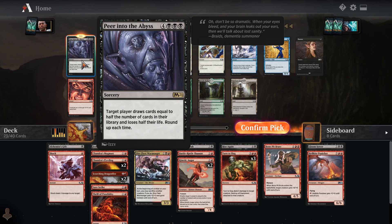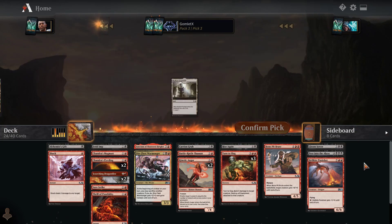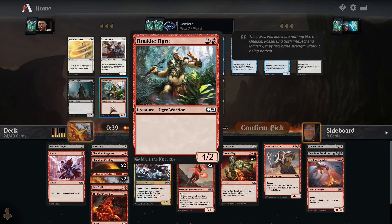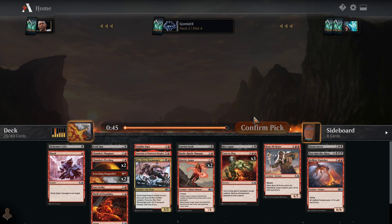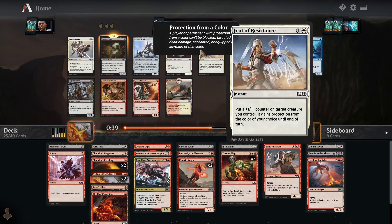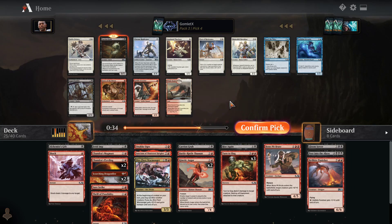If you can cast Peer into the Abyss and not die the next turn, it's really hard to lose because then you just have so much card advantage. It's a crazy, explosive card. I'm just going to try it. I'm going to take an Onaki Ogre just to get another 3-drop because I don't have a lot of those. Another Carrion Grub — don't mind if I do. We have five more packs where we could possibly see another Rise Again. I think there's one or two more Rise Agains here, and this deck looks really fun.